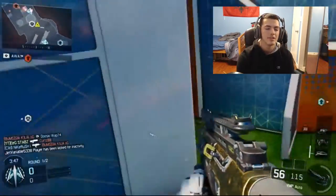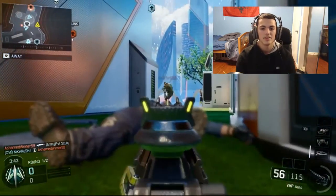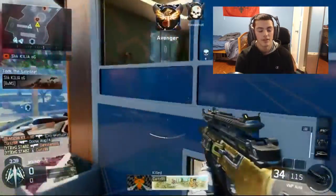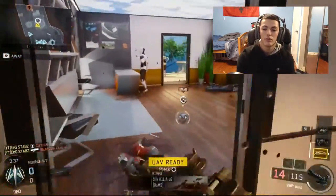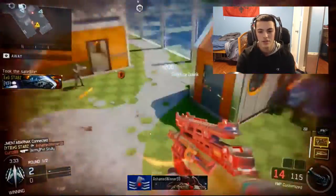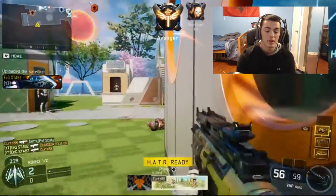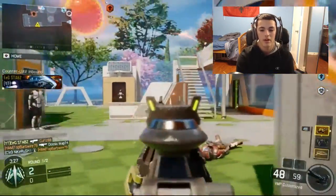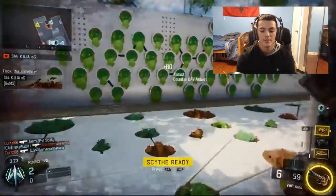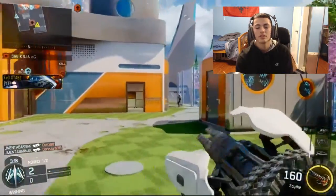The perks I was running were Six Sense, Scavenger, Tactical Mask, and Fast Hands. I used Six Sense because it's a close-quarters map and you want to know where people are near you, especially when going for a nuclear — you don't want to be killed from behind or knifed. I used Scavenger because you never want to run out of ammo; if you can't find a gun to pick up you're basically screwed, so you always want ammo on you.